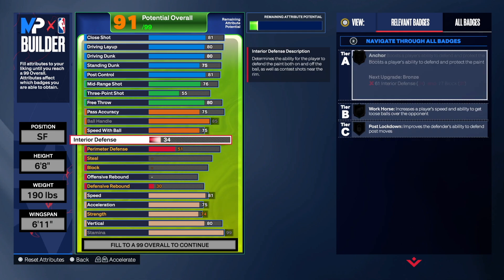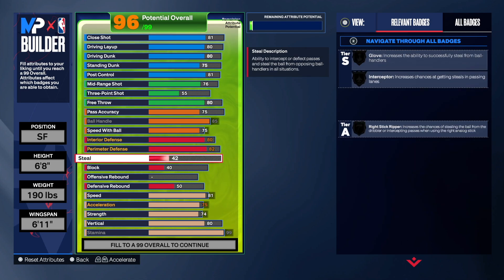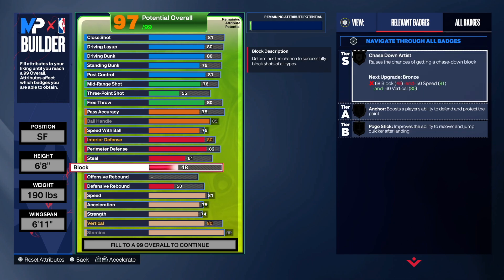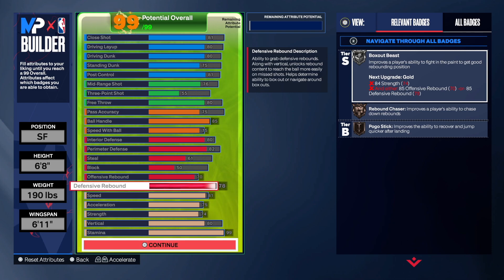For defense: interior defense at 80, perimeter defense at 82 — Challenger badge on Silver, which is nice. Steal at 61 — I always say just go 60 but I had to put the attribute somewhere so it can cap out at 99. Offensive rebound going to 70 because Alex had offensive and defensive rebounding, and then defensive rebound going to 78.